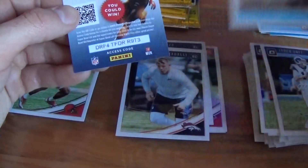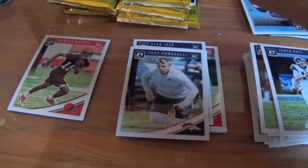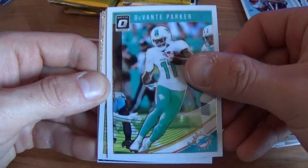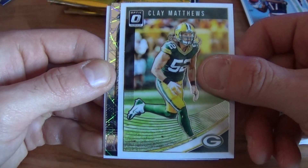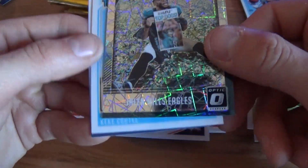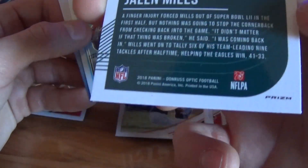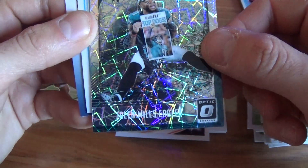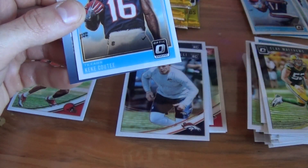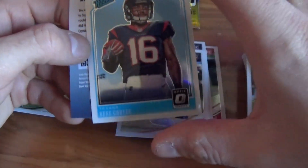Anthony Miller rated rookie. DeVante Parker, Clay Matthews — and what is this coming up? The Champ is Here! Jalen Mills with the Eagles. These aren't numbered but they're a cool insert for Eagles fans out there. I'm sure they have more Eagles players in the set — that's a cool set to put together. And a rated rookie of Kiki Coutee.